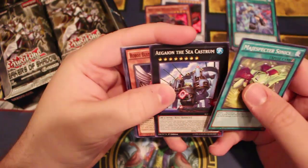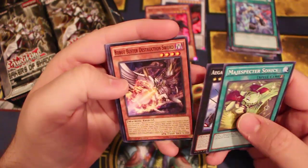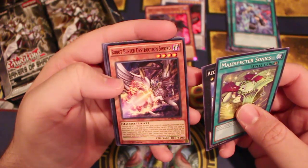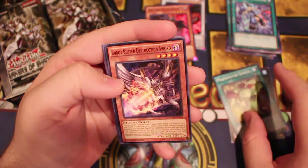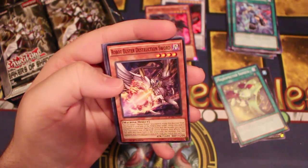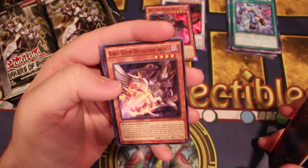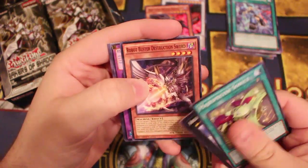Man-R-Spector Sonic. Agion. Oh, another Buster Blader sword. You can target one Buster Blader you control and equip this card from your hand. This card has all spell and trap cards that are already face-up on the field, and your opponent's side field cannot activate their effects. You can send this card to the graveyard — that monster gains a thousand attack.